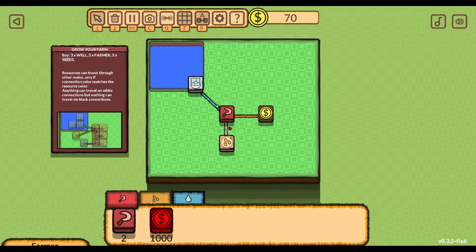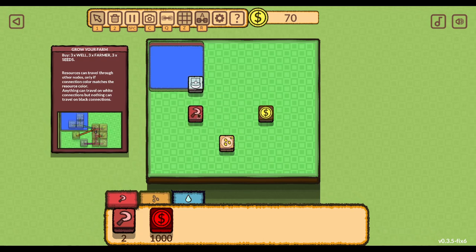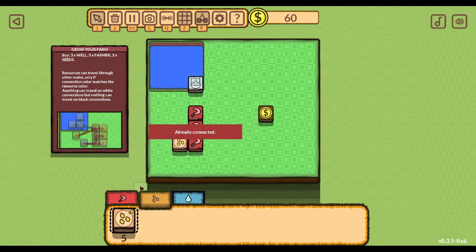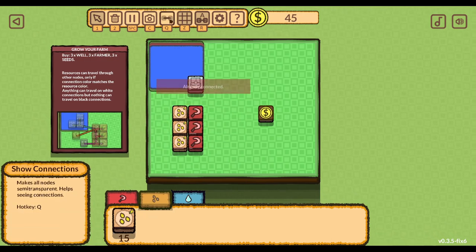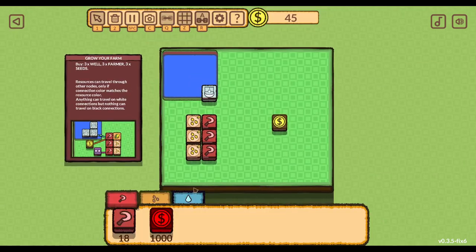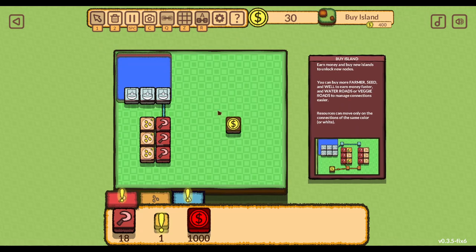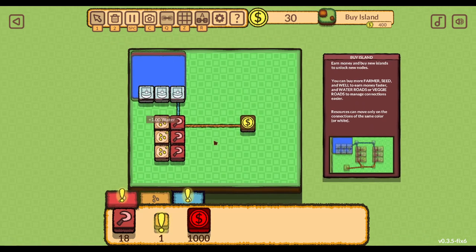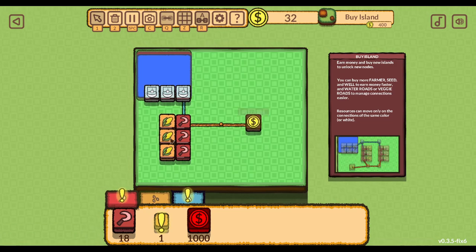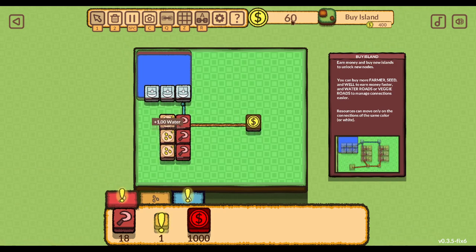We want three of each - farmer, farmer, farmer, seed, seed, seed. They're automatically connected by being adjacent. We want wells connected to the farmer, and the farmer connected to the market. Pump out some water, grow the veggies, and sell them quickly. We earn money and the cycle repeats - it just goes in here, we earn money, and the cycle repeats.